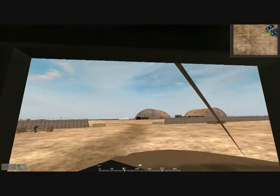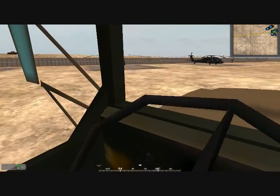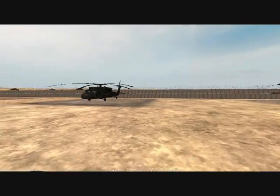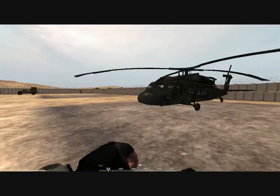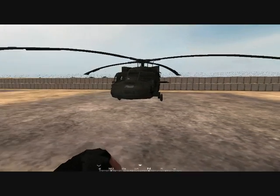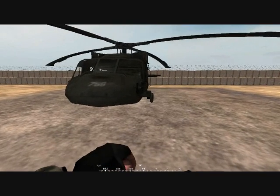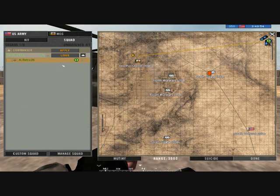We're about to roll into the base. In this game, helicopters are assets — you don't fly them, jump out and parachute, and just leave the chopper. Once you become a pilot, you become a designated pilot. You never leave your bird — stay in it until it crashes. Helicopters take a long time to respawn in a real match: 20 minutes, or sometimes up to an hour. So if you crash it, you will be pissing a lot of people off if you don't know how to fly.